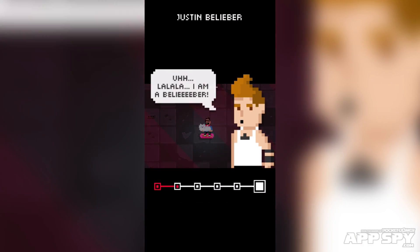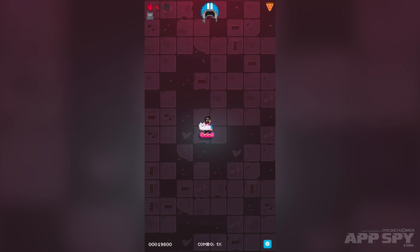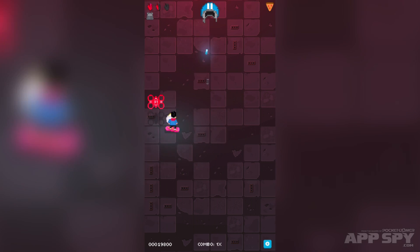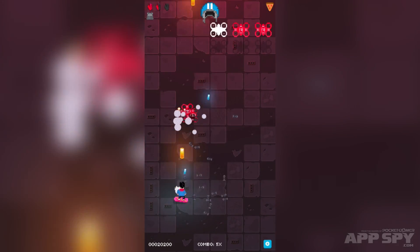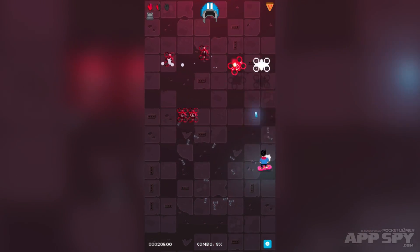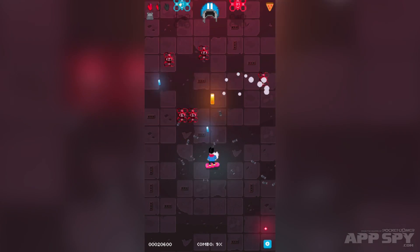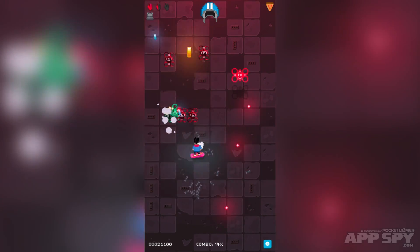Who are we going up against now? We're going up against Justin Belieber. There are lots of different characters in here, lots of different homages to popular culture, and lots of different enemies as well — lots of different pixelated human beings to take out, and you sometimes get these little drone things too, which is quite neat.